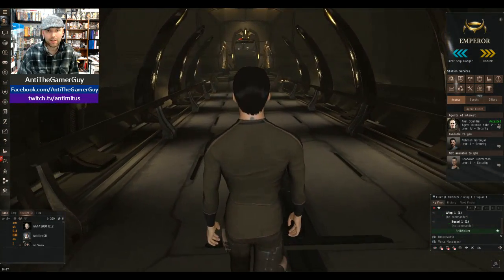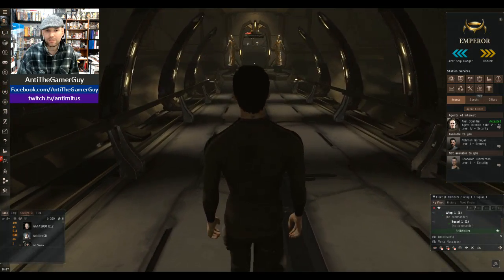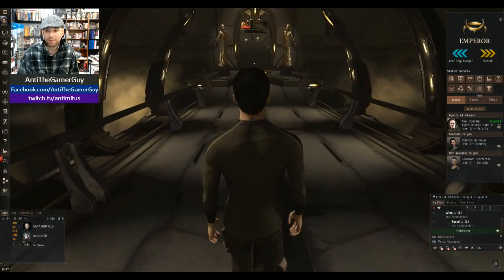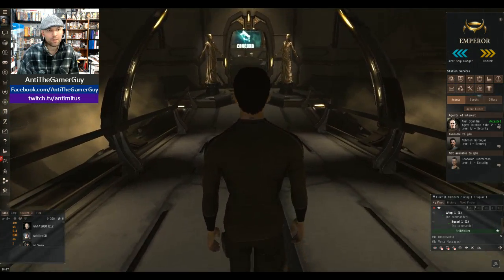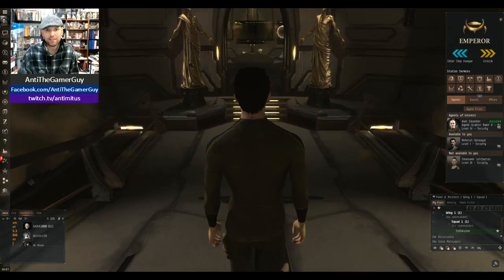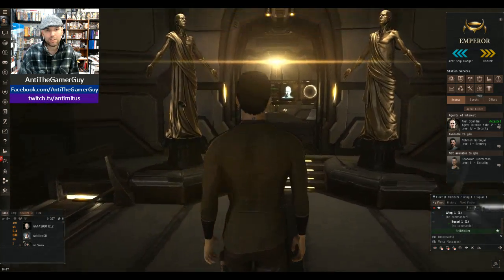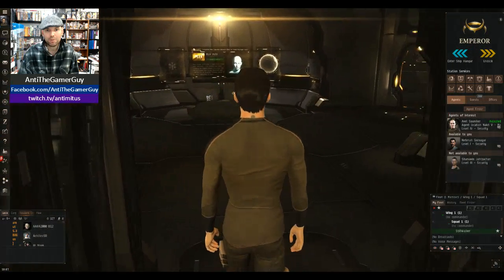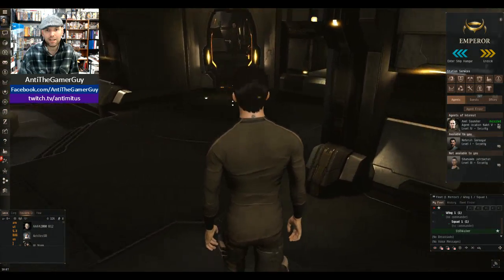We're gonna go ahead and walk down this ramp right here. This is what it looks like inside the station. This is not a shoot-em-up game where you can run around on planets yet — hopefully someday they get to that point. But right now it's all about space, and this is really the only place you can pretty much interact with your character at the moment. But as you can see, it all looks pretty badass.